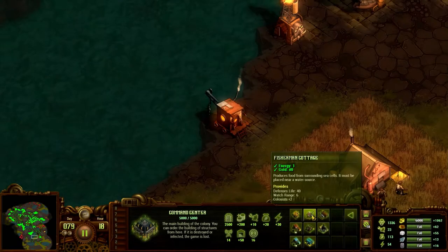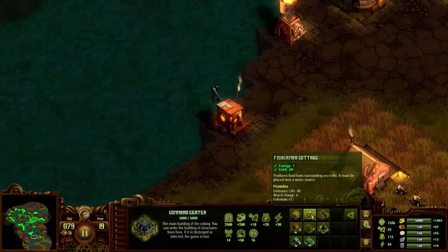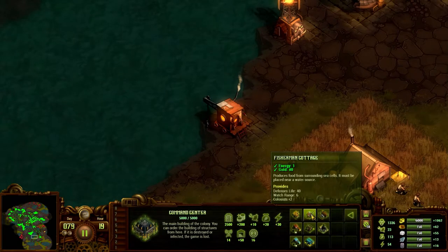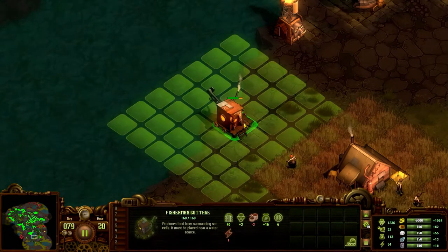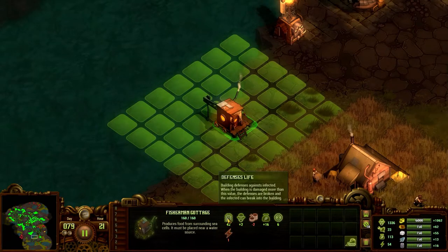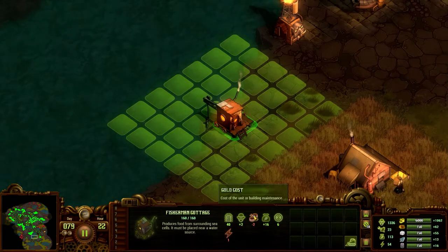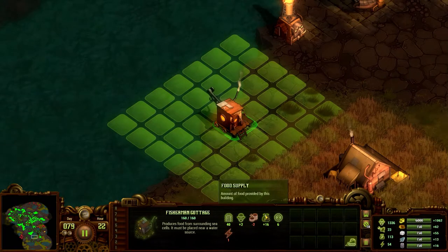On to the Fisherman's Cottage. It costs 1 energy and 80 gold. It collects food from — you guessed it — the surrounding water, in a varying amount. Every water tile that it is gathering from adds to the food yield.